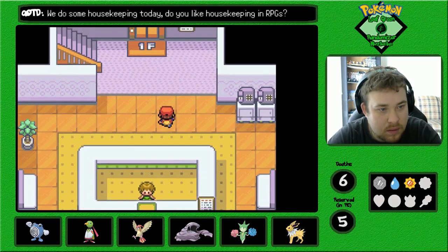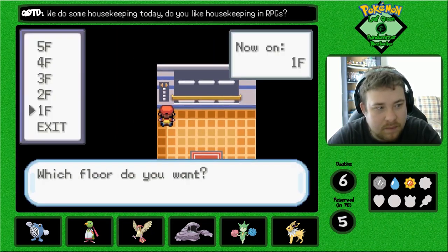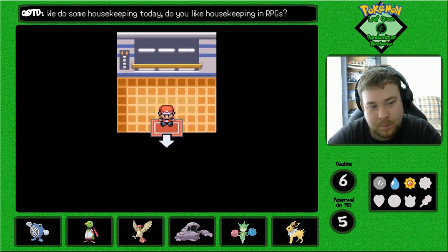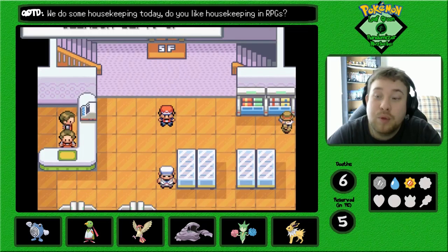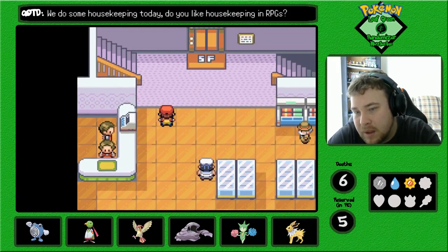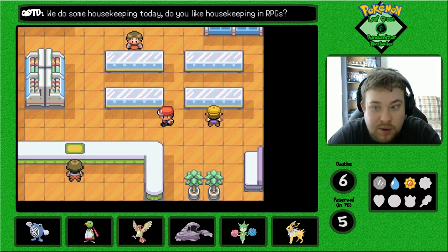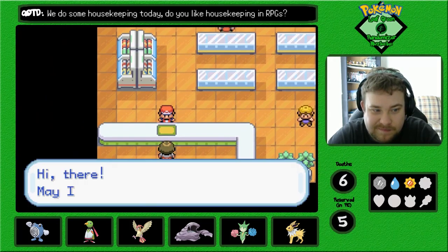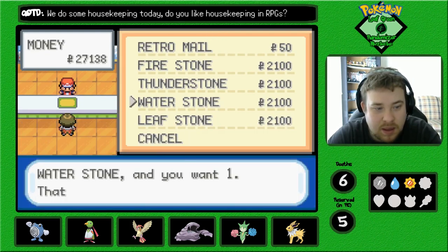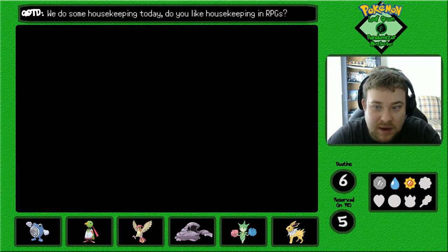I think it was on the top floor, because we can get a Water Stone. And for those of you who don't know, Poliwhirl evolves by Water Stone. Which means we are getting ourselves an evolution.